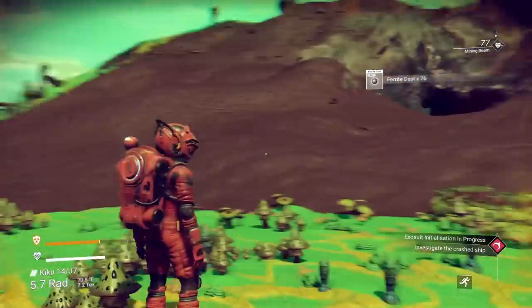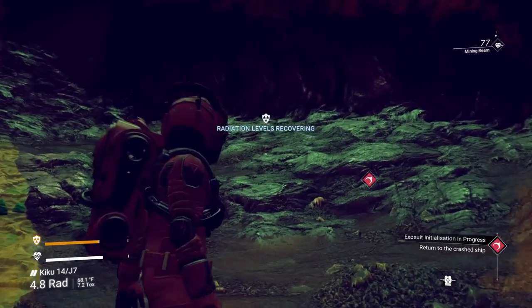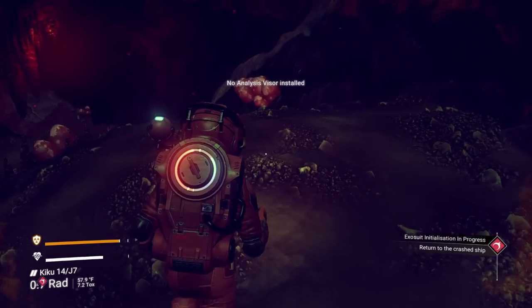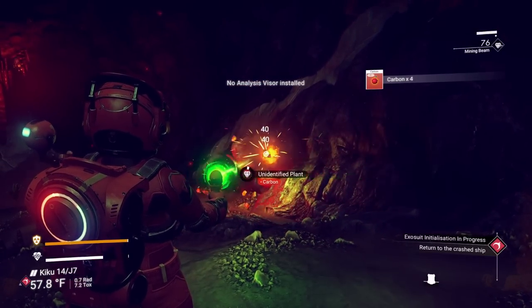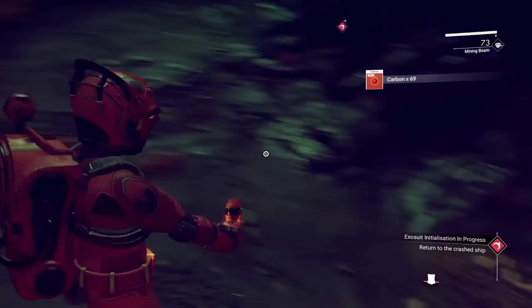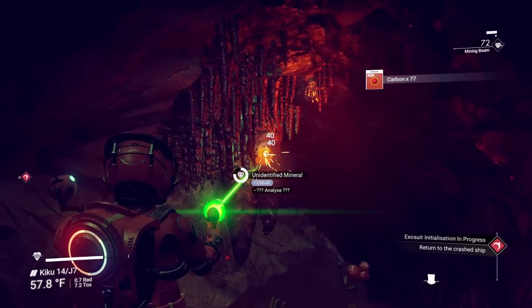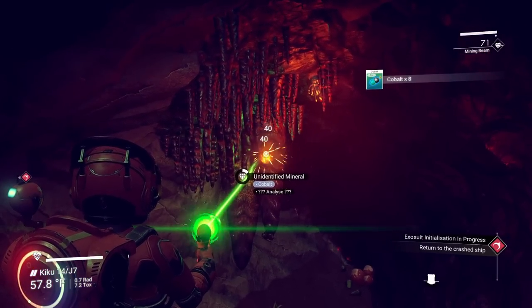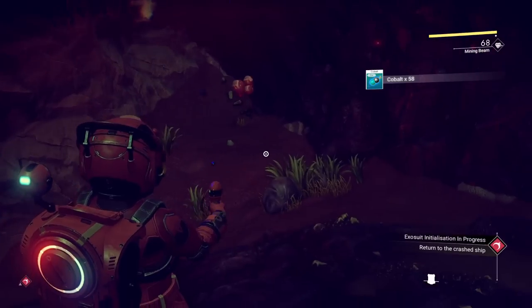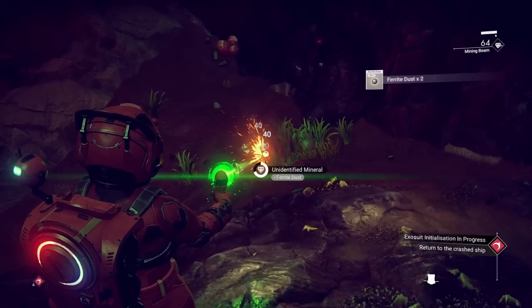I'm going to see if this cave has cobalt in it, because cobalt is important. I don't have a visor - I was trying to look through it. We got carbon in the caves, which seems new. I saw this on an earlier save messing around on livestream. There was carbon in that cave too and I don't remember there being carbon in caves before. This should be cobalt. You use cobalt to make ion batteries, so if you can find a cave, it's always going to have cobalt in it.